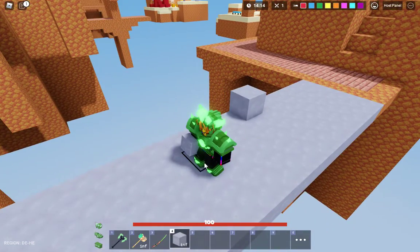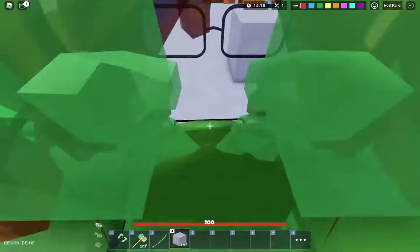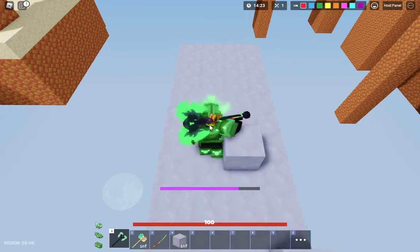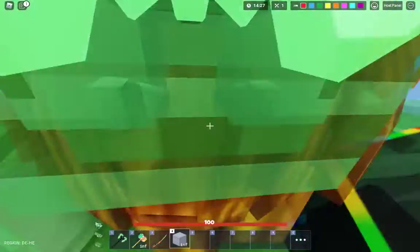While standing over here on this block, like, this distance over here. So that's how much distance a jade hammer does. Let's see how much distance a void axe does. Same as the jade hammer.